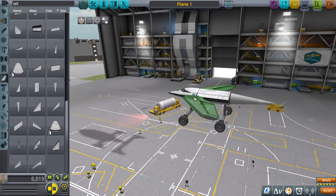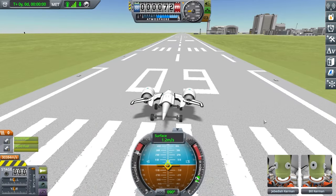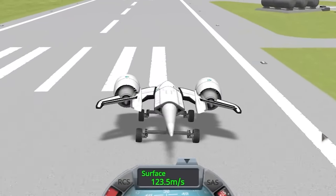Let's add a tail and wings, and real engines. They're on backwards — this would never happen in real life. Now let's try that again. I'm going forward. Forward, not up. But forward. Downward.